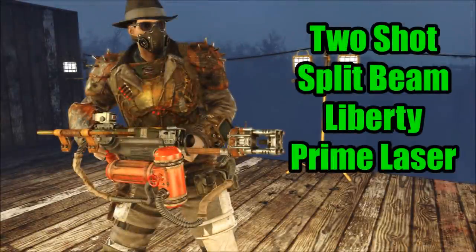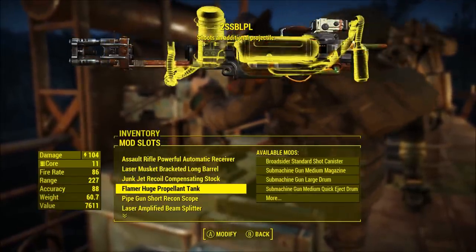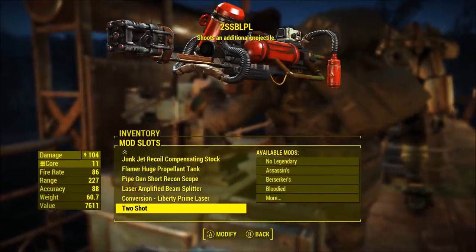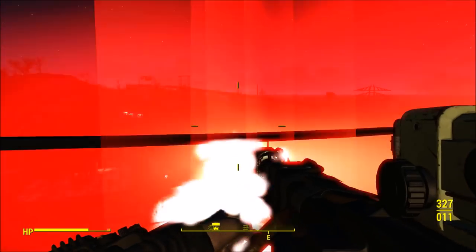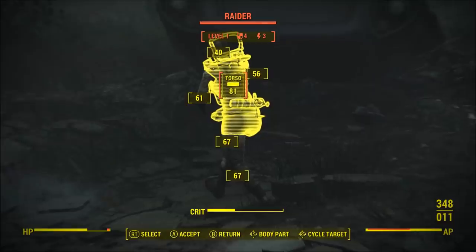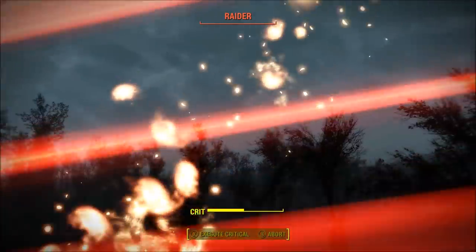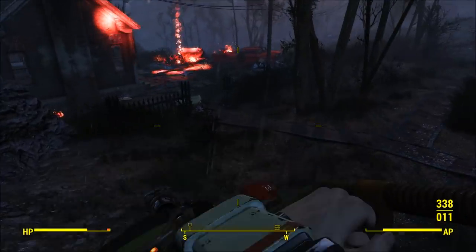The final weapon today is the two-shot split beam Liberty Prime laser. I decided to make the appearance different on this one — I didn't want to keep the same appearance as the Gatling laser with the mini nukes. So I put together the assault rifle receiver with the laser musket barrel, split beam end, and added the flame tanks for an ammo type just to make it look a bit weird. It turned out looking decent enough — it looks like some sort of junk weapon that is insanely powerful when you shoot it. As you'll see on the video clips, it just blinds your view, but it is very powerful and just makes things disintegrate in front of you. It's also funny when you use VATS and you shoot people through the air as they get disintegrated.